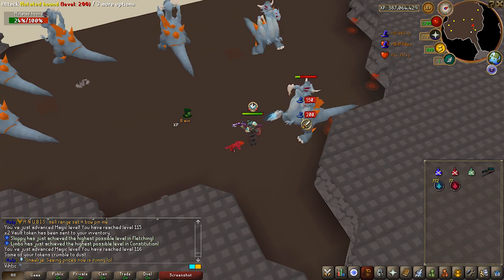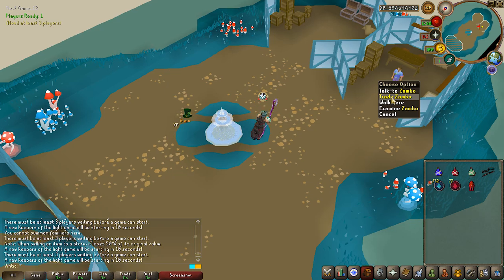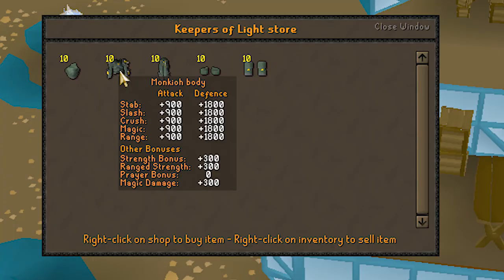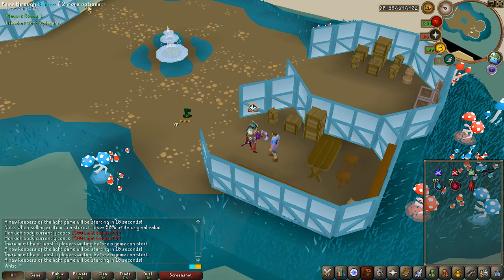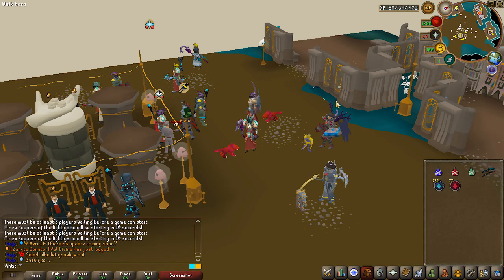Keepers of Light is basically like the Pest Control minigame of the server to get one of the best hybrid setups in the game. These are really useful because higher-end gear only gives you bonuses in one style, so this avoids having to switch five pieces of armor every time you switch styles. It's pretty straightforward — go in there, kill a few bosses, earn some points. Other than those minigames, continue doing Slayer to get those big-boy upgrades.